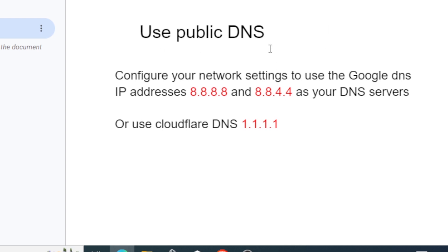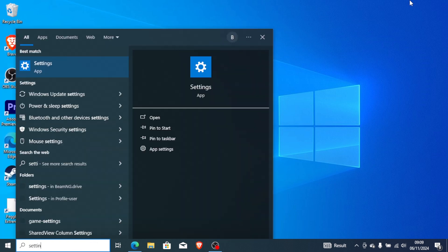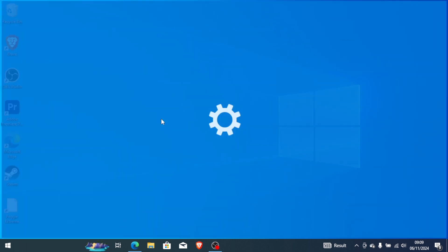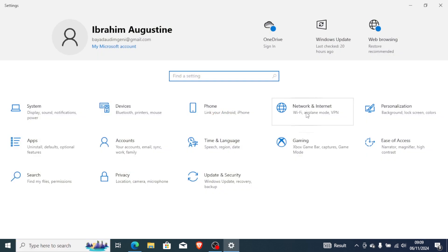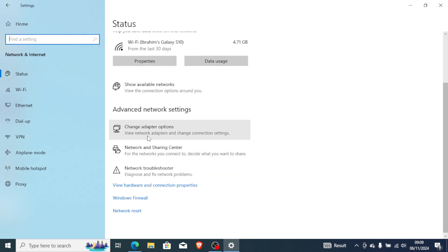I will guide you on how to configure your DNS settings on your Windows PC. If you're facing this issue on Windows, go to the Windows search bar and search for Settings. Open Settings, select Network and Internet, then go to Advanced Network Settings where you'll find Change Adapter Options.